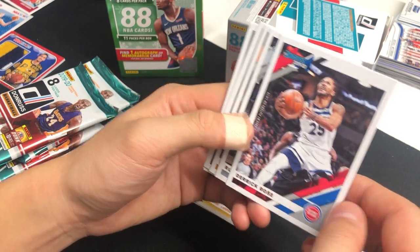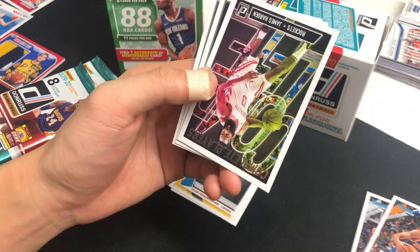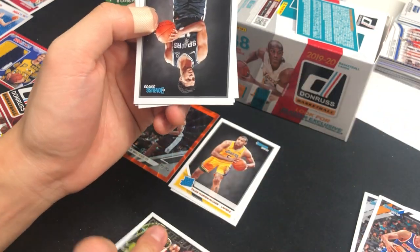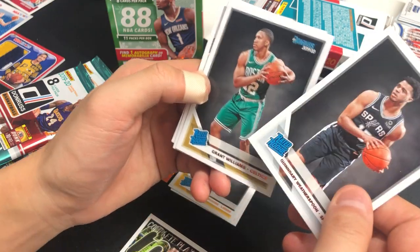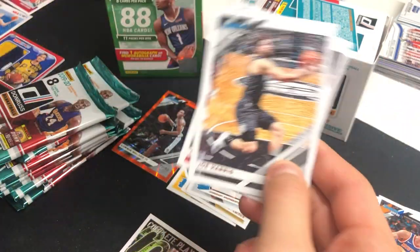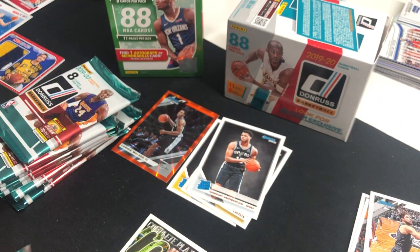Nothing too crazy right now: Derrick Rose, Rudy Gay, Kevin Knox, Complete Player James Harden, and rookies Quinndary Weatherspoon and Grant Williams. Also Joe Harris and Chris Paul. Next pack.